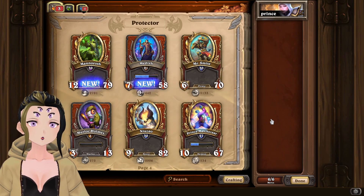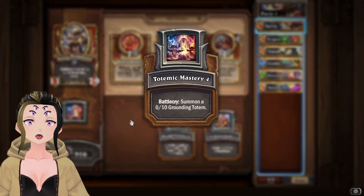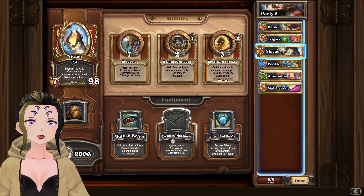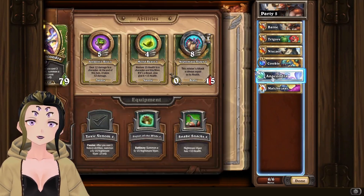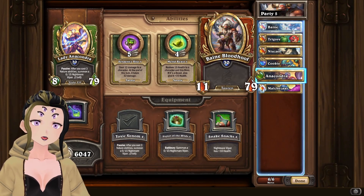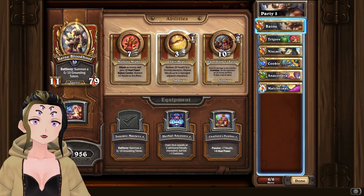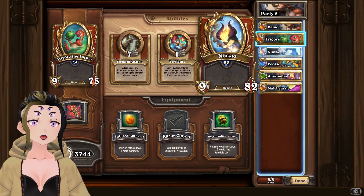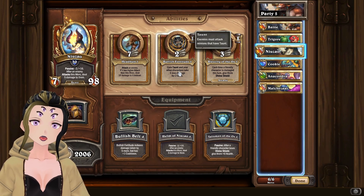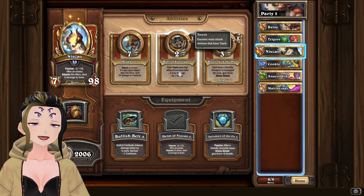The other way I did this was to use Bane, which was pretty easy. We are using Totemic Mastery as his equipment. For Trigor we are using Razor Claw, for Nizal we are using Helm of Nizal, Appetizers on Cookie, Lady Anacondra using Toxic Venom. For the most part you're going to be using Mulgore Might followed by Chain Heal whenever you need healing. Trigor you're going to use Backlash, and Nizal you're going to use Headbutt, Bullish Fortitude, and maybe Blessing of the Ox if you really need it.